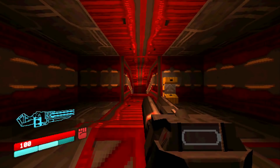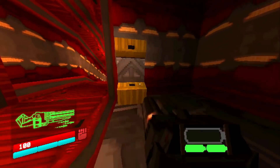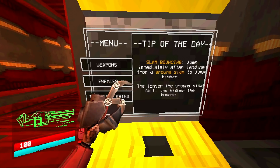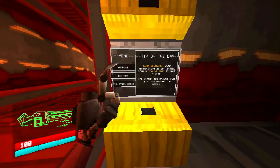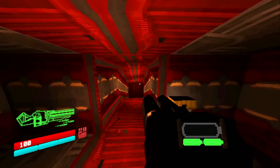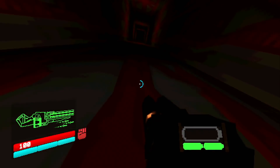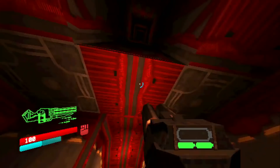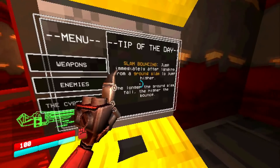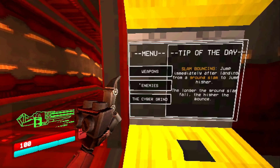2-2. Do you have a new level up, sir? And items? Slam bouncing — jump immediately after landing from a ground slam to jump higher. The longer you ground slam from the fall, the higher the bounce. I feel like returning to this while rusty is just not doing it justice, but I am only human.